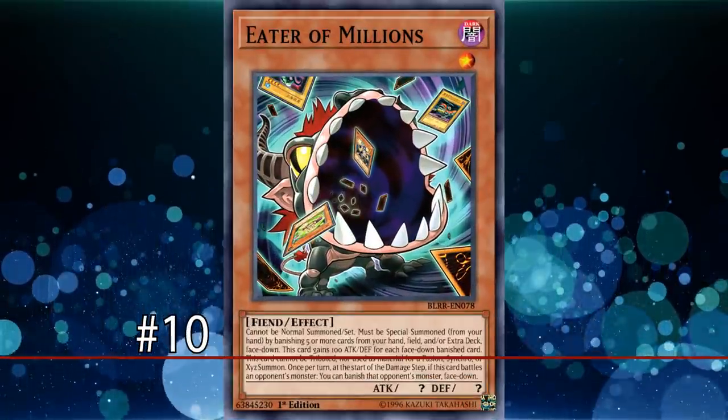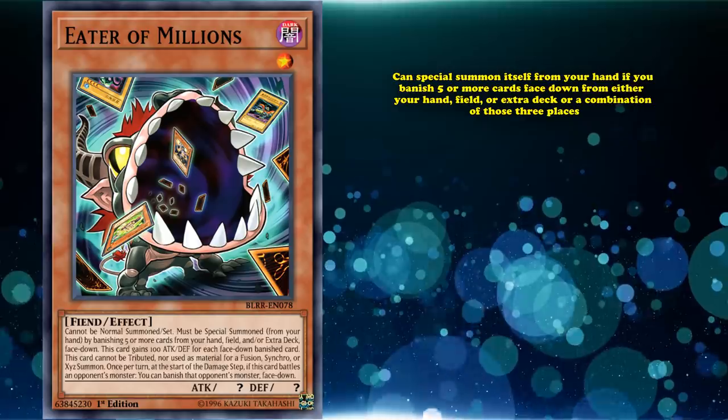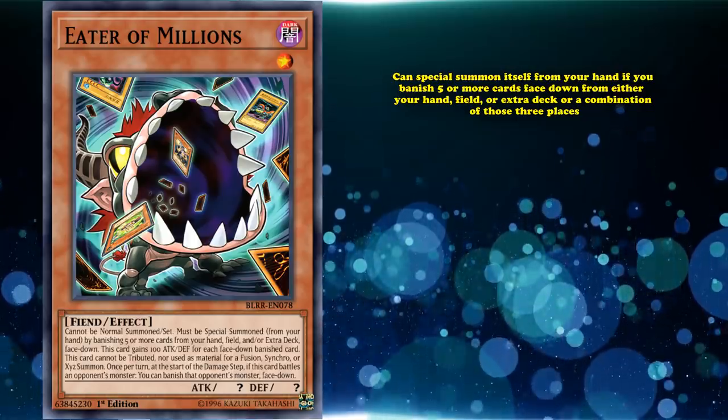At number 10, we have Eater of Millions. This card can special summon itself from your hand by banishing 5 or more cards face down from either your hand, field, or extra deck, or a combination of those 3 places.